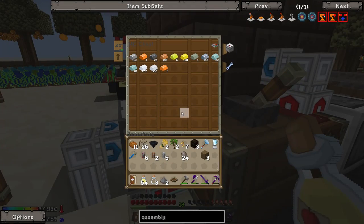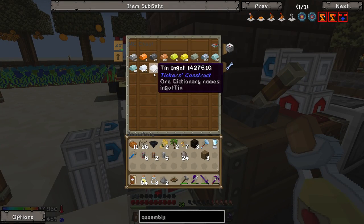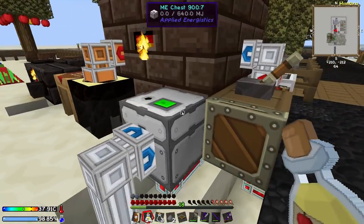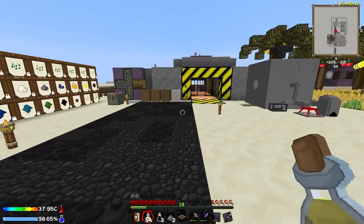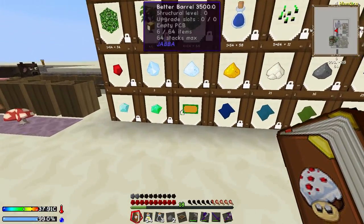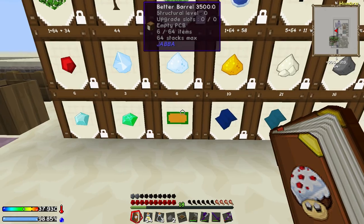Now we have quite a lot of pretty much everything apart from bronze, which we have to make by combining tin and copper. And that is because today we are going to do something that is going to make our lives so much easier - automate the production of these printed circuit boards.